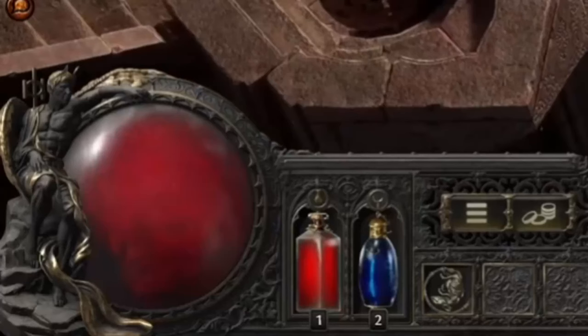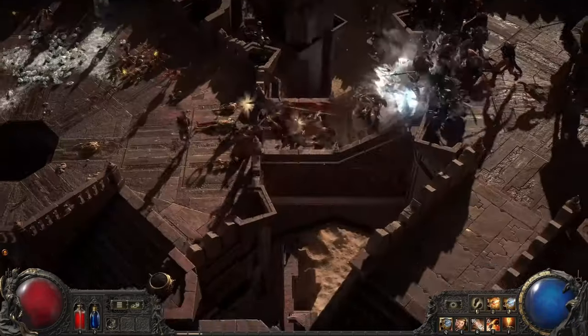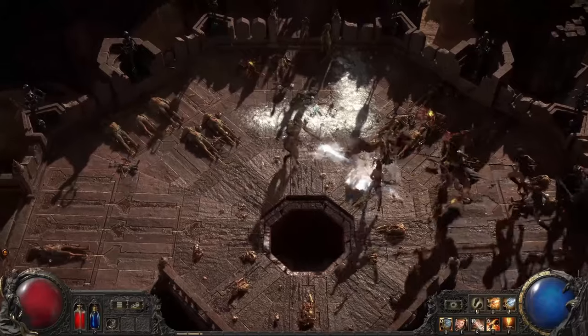Here's a quick reminder about flasks: you'll have one flask slot for health potions and one for mana potions. These flasks gain charges as you kill enemies, allowing you to heal or replenish mana multiple times before needing to refill.